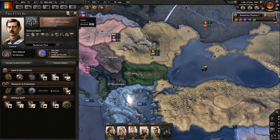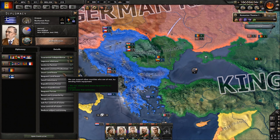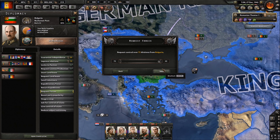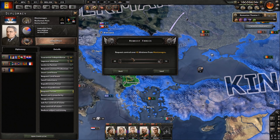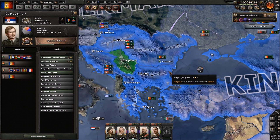One thing I should do is request forces. I haven't done that yet because if you use the forces of your subjects, that will actually make them gain autonomy from war score. So when I request their forces and use them in battle, they will gain autonomy which we don't want. So I have to use them for garrison duty or something like that.